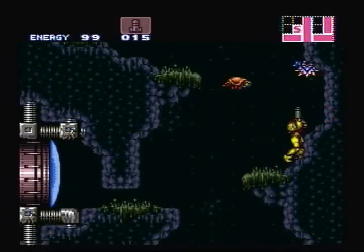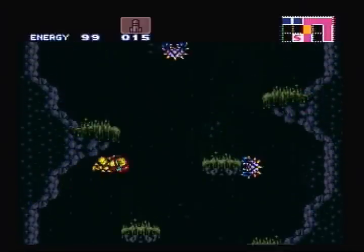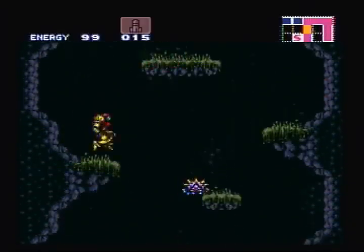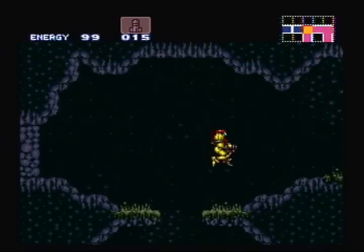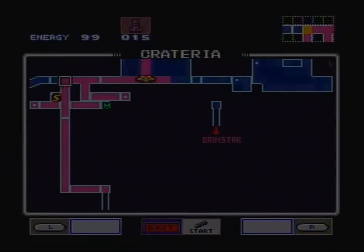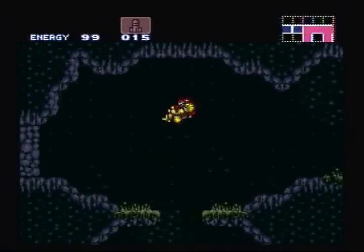After the Ceres Station was under attack by Space Pirates, Ridley — one of the main guys of the Space Pirates — flew off with the baby Metroid hatchling, and we came here to Planet Zebes to try to find him and take back what's rightfully ours. So yeah, that's the basic story up to this point. We have alerted the Space Pirates of our presence, fought a Torizo statue and got some bombs. We also have the Morph Ball and some missiles too, so we're pretty good to go at this point.